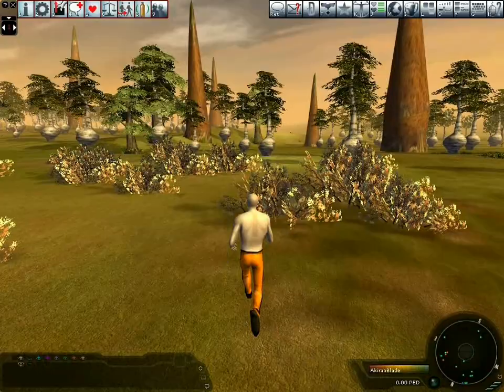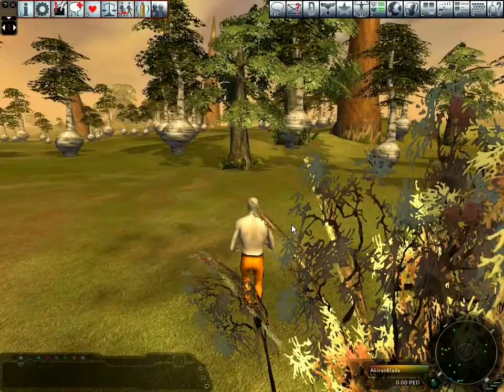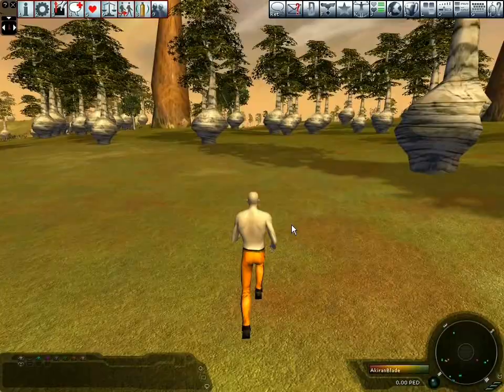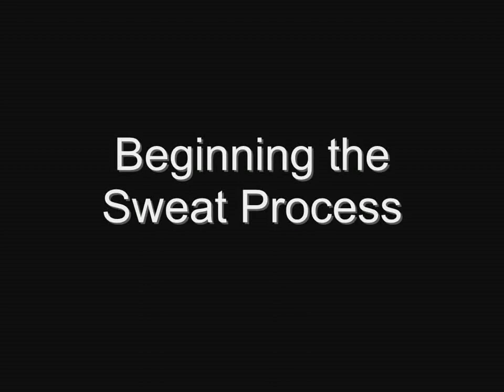Now you have a feel for the basics, it's time to explore a little and learn how to sweat. Sweating is the process of extracting sweat from the animals of Calypso. Sweat can be sold to other avatars so that it can be made into mind essence. Mind essence will be covered in a later guide.